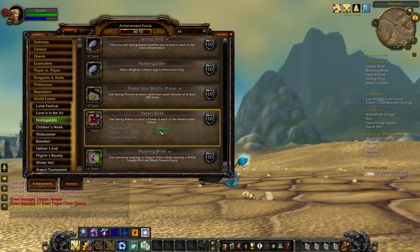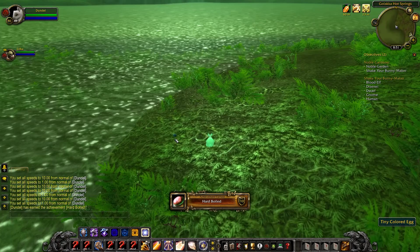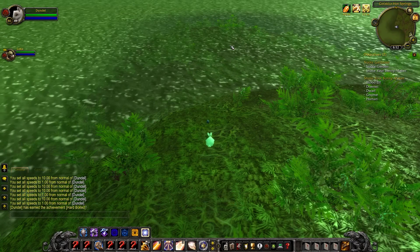While you're in Tenaris or Silithus, stop by the Ungoro Crater and go to the Golaka Hot Springs for the next achievement called Hard Boiled. You'll need a friend to turn you into a rabbit using the Blossoming Branch. Once you're a rabbit, you'll automatically start popping out eggs, and the only other requirement is to be in the Golaka Hot Springs in Ungoro while that's happening, and the achievement is complete.